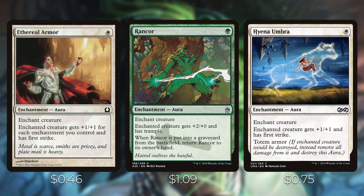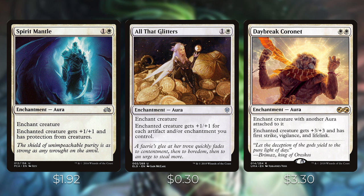Hyena Umbra is one white — enchanted creature gets plus one/plus one and first strike, and importantly has totem armor: if the creature would be destroyed, instead remove all damage and destroy the aura. This protects your creature for just one mana. Spirit Mantle is one and a white — enchanted creature gets plus one/plus one and protection from creatures, letting it attack past all blockers and not take damage while blocking. All That Glitters is one and a white — enchanted creature gets plus one/plus one for each artifact and enchantment you control, similar to Ethereal Armor but also counting artifacts.